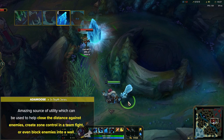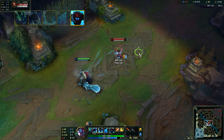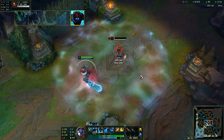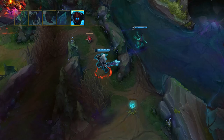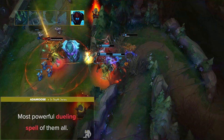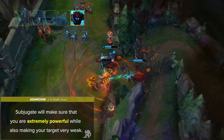Trundle's ultimate is called Subjugate. Trundle starts to drain the life force out of the target enemy champion. This drain heals Trundle for a percentage of their current max health, dealing that amount as magic damage. He also steals 40% of their current armor and magic resist. Trundle even increases in size and shrinks the enemy. Half of the damage and stealing is applied instantly and the other half over the next 4 seconds. To add on to all of Trundle's other strong dueling abilities, this is the most powerful dueling spell of them all. Although it's not flashy, Subjugate will make sure that you're extremely powerful while also making your target very weak.